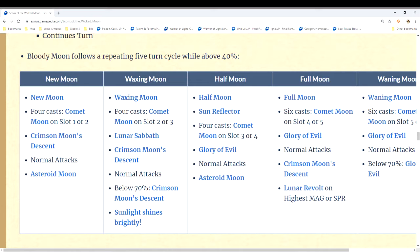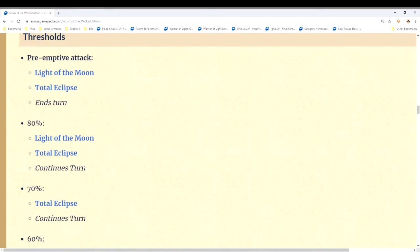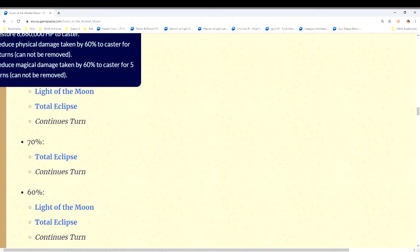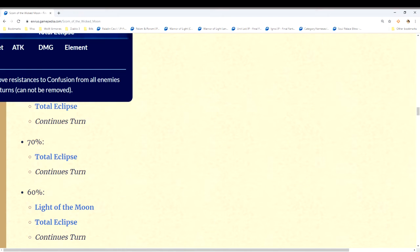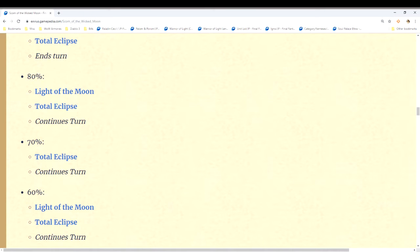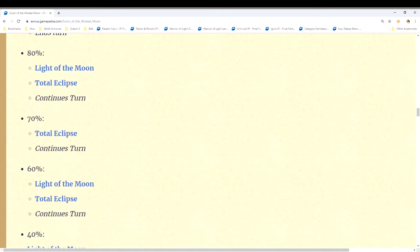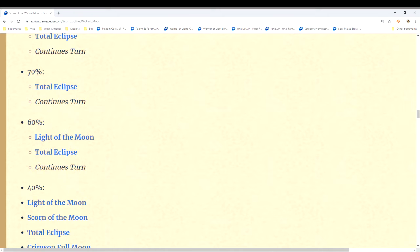We also have to be mindful of threshold attacks. Some thresholds add attacks in addition to everything else; others do their attacks and stop. At 80% the boss puts up its mitigations and does a confusion imperil, then continues its turn. At 70% it does the confusion imperil and continues — the confusion is single-target so it goes to your passive provoke tank. At 60% it throws its mitigation back up and does the confusion imperil again. Mitigation is really all you have to worry about, but remember these happen in addition to everything else.